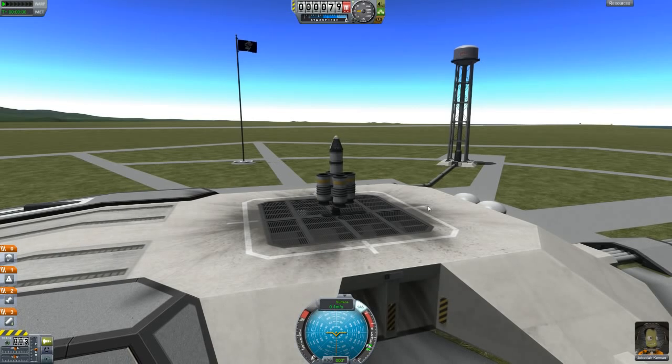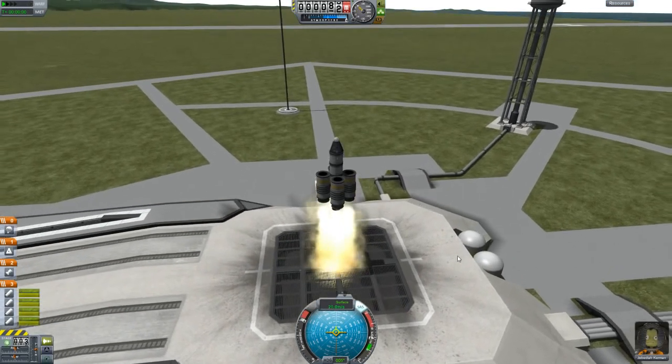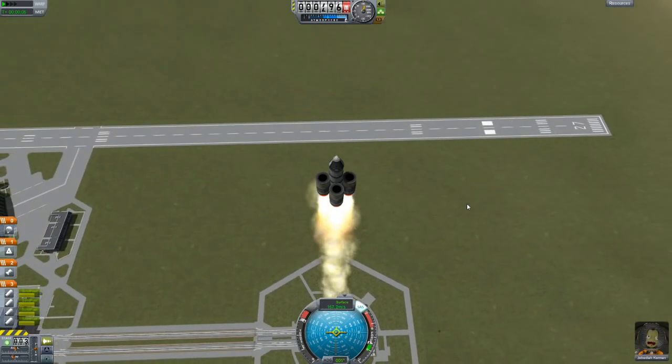Okay, here we go. SAS on, throttle up. Jebediah's ready and waiting. Five, four, three, two, one — ignition! Blast off! Yeah! Nice and fast. Lovely.